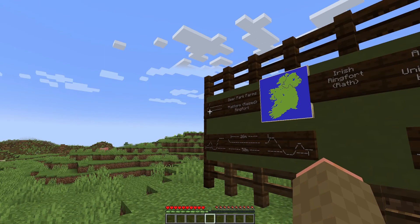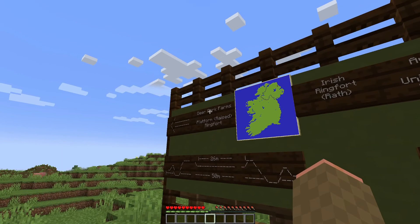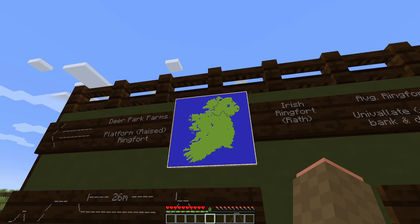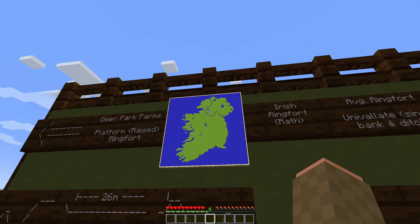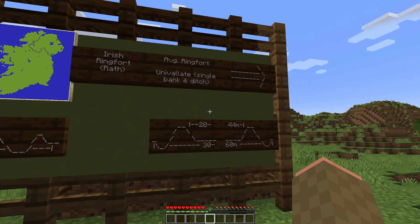I built one example of the average ringfort in size and type. The other ringfort was largely based on the one that was excavated at Deer Park Farms near Gladarm in the Atrium Glens in Northern Ireland. I also took some aspects of the ringfort at Castle Balfour de Mesne in Firminah, Northern Ireland. As you can see from the different diagrams of a side view of the two ringforts, the average ringfort on the right, which matches 84% of known and identified ringfort examples, is what is called a univallate ringfort.